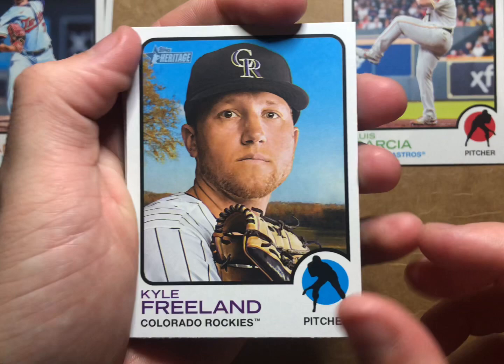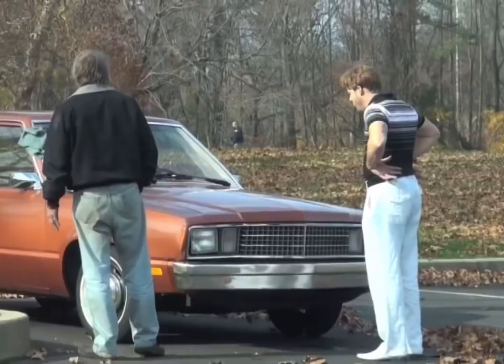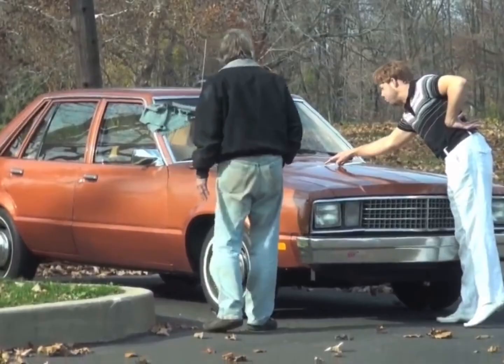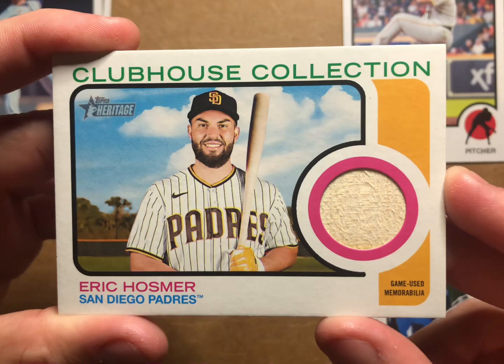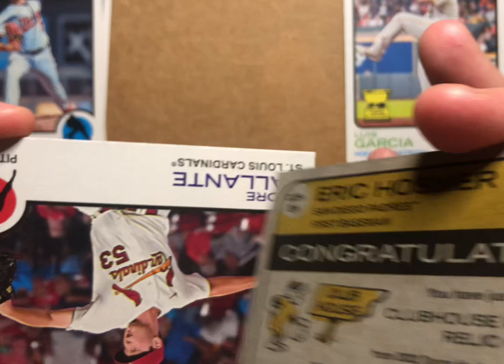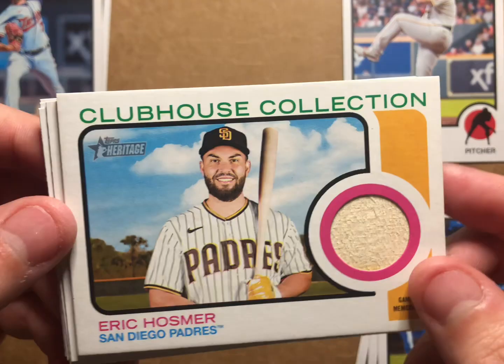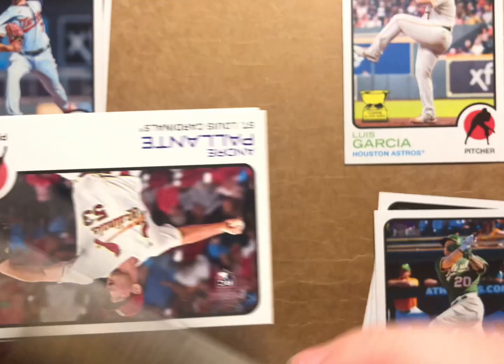Pack two of seven. Kyle Freeland, Jameson Tylan, Christian Pak or... oh, would you look at this! Memorabilia of Eric Hosmer, and that is a game-used piece of a bat. Not numbered, but that's pretty dope. A little piece of his bat, game-use memorabilia. Sweet, that is awesome. Oh my gosh, just look at it. The card is not perfect, but just look at it. Wow. We'll put that there.